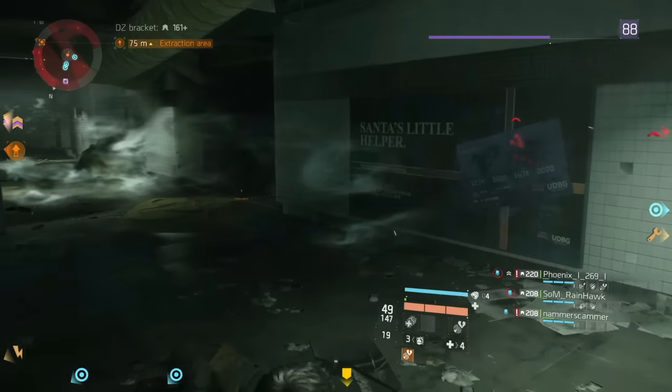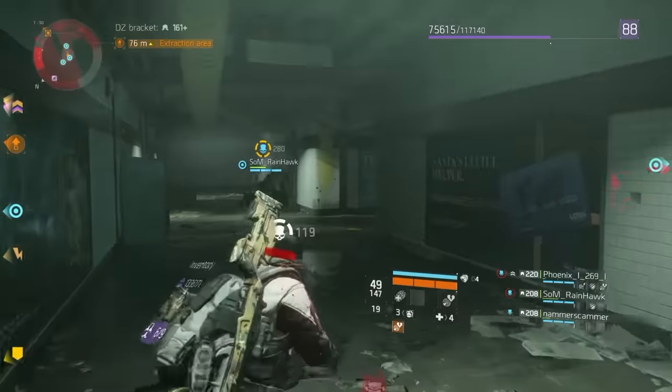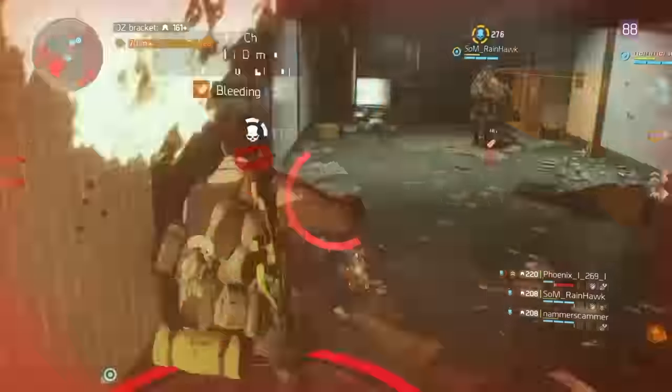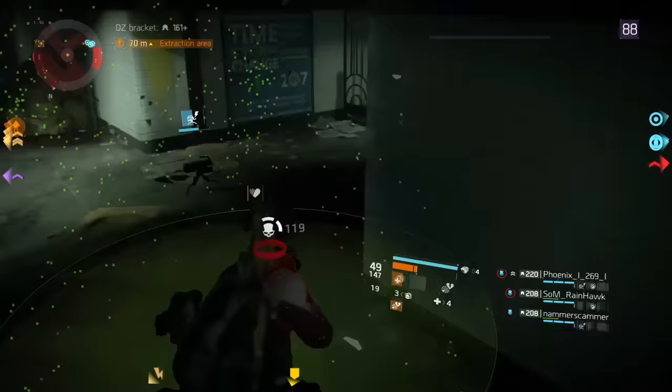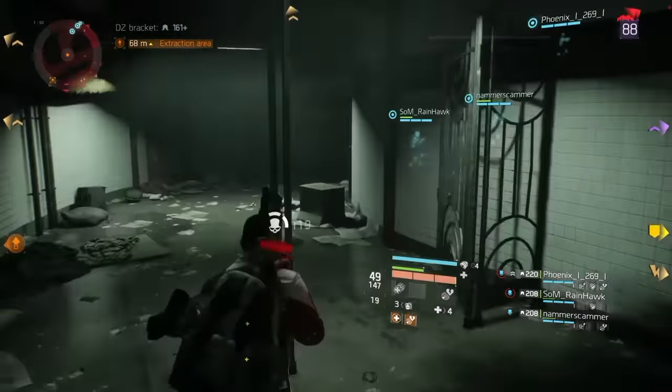The immunizer is going to nullify anybody else's shock turret, incendiary rounds, incendiary grenades — all of those things that we hate. They are going to keep them from bothering you, basically keeping you from getting CC'd. And then the shock turret — you guys know what that's for. It's just to irritate the other team, because let's face it, shock turrets are pretty annoying. But hey, if they're going to use them, we're going to use them.